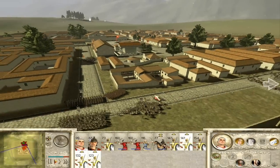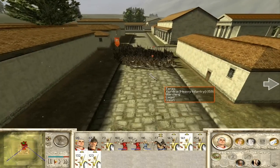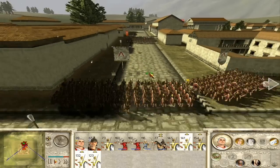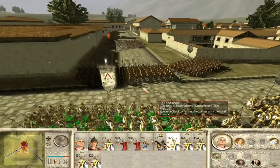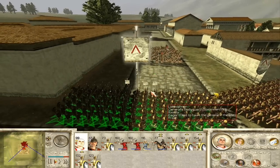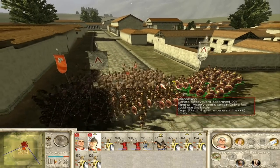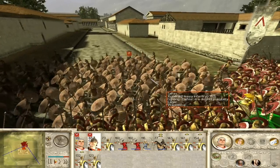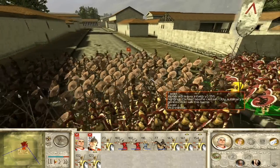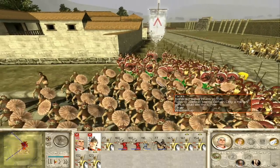Okay, so it looks like the enemy's finally wanting to meet me in the streets here. Here comes the enemy Zephyri. I've plugged up this hole with my General's Bodyguards, which are superior, superior units. So let's just watch them fight. Let's see what happens when it's Zephyri versus Spartans. I think my money's on the Spartans.